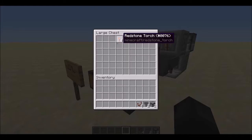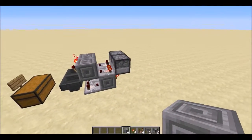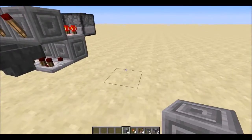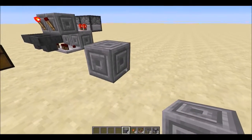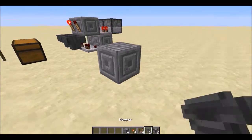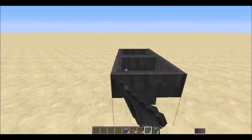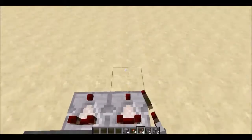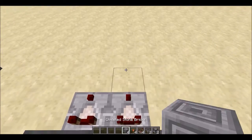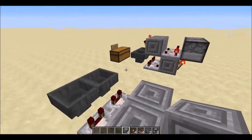So let's grab what we're going to need for this right here. We're going to place two hoppers facing into each other — boom, boom — and that's the first step. Then we're going to throw down two comparators two blocks behind that.